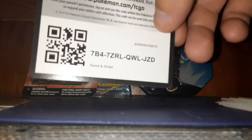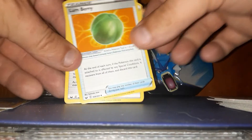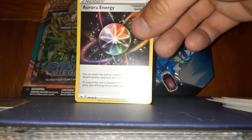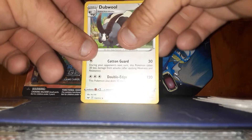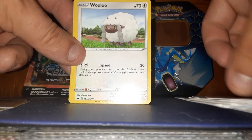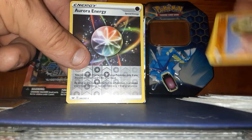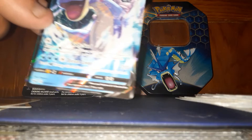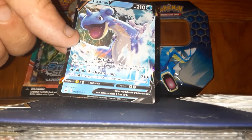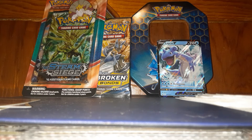Here's the code. One berry, aurora energy — this would be like the rainbow energy. Oh my gosh, there we go — a Lapras V! And there's also the VMAX I believe, right? Awesome, that is awesome!